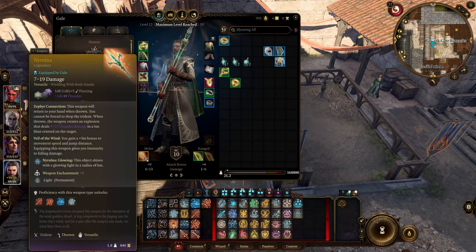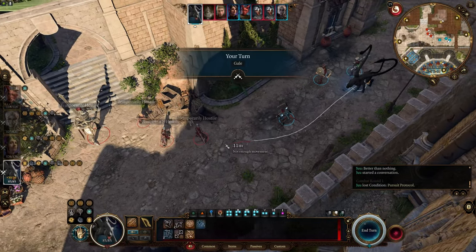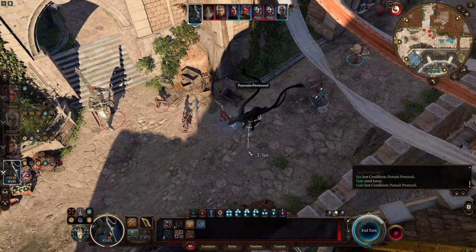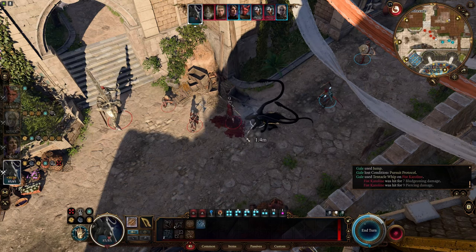For weapons, I recommend a two-handed weapon. While you don't have the extra attack, War Priest charges allow you to make a few additional attacks per long rest. To further enhance this build, consider utilizing the Illithid power that lets you transform into a beast form, making you exceptionally powerful in melee while maintaining your reflective capability.